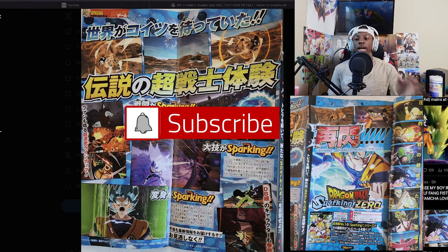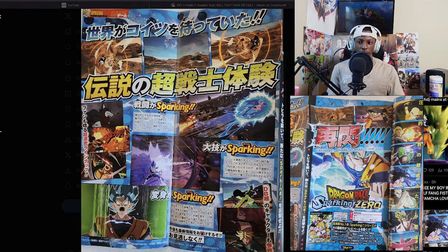What is good ladies and gentlemen — here we have the Sparking Zero V Jump scans, official scans from Japan. V Jump is one of those magazines that drops very key information on upcoming Dragon Ball projects — games, anime, or whatever. I also have another video coming up with my roster predictions, doing them by arcs leading up until the release of Sparking Zero.